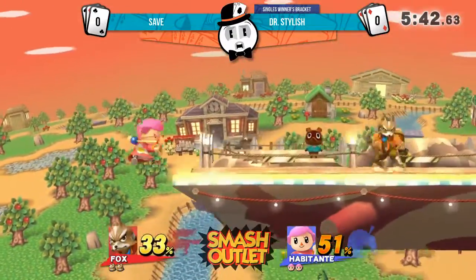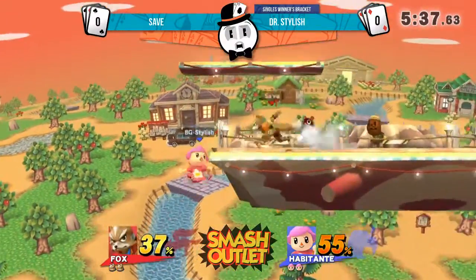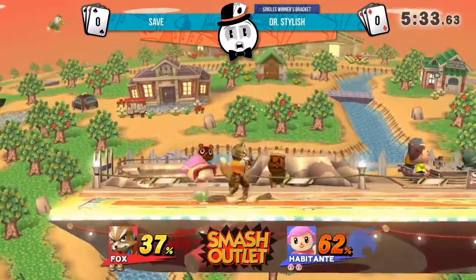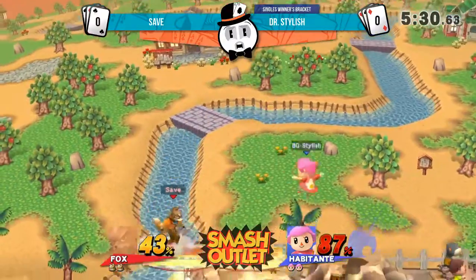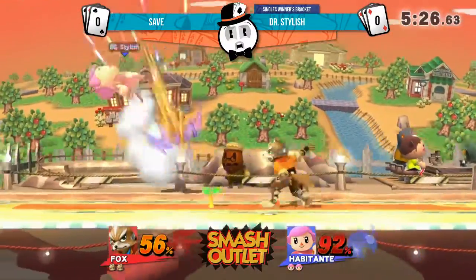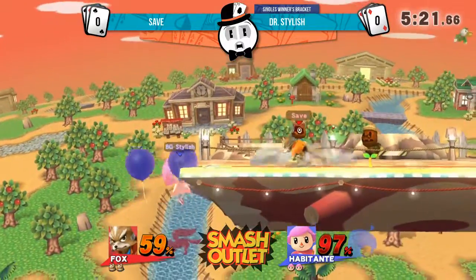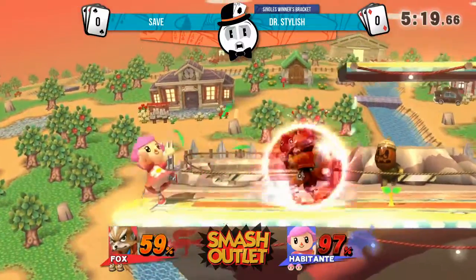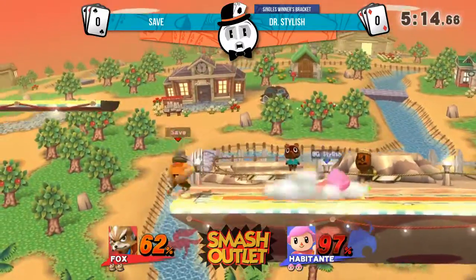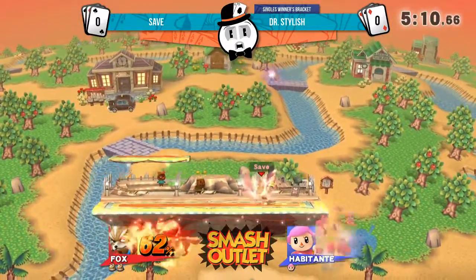I like the options. Dr. Stylish is just trying to slowly push him out with nairs and fairs. They're usually trying to play equally safe, but Saved has been able to land a few more hits than Stylish. Most of the time, Stylish has been resorting to forward and back airs. Saved is basically just keeping Stylish away from the tree.